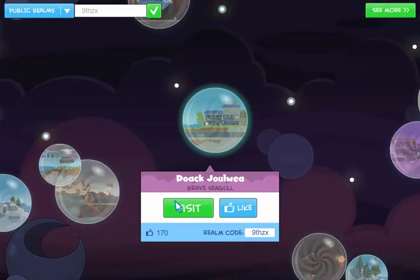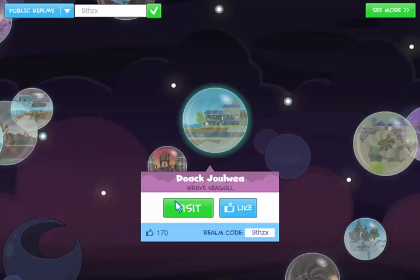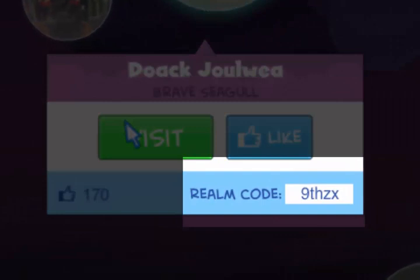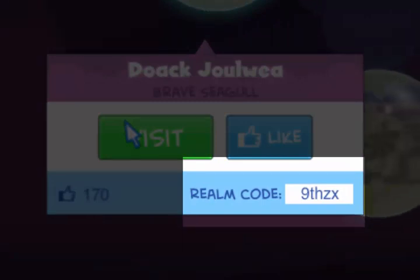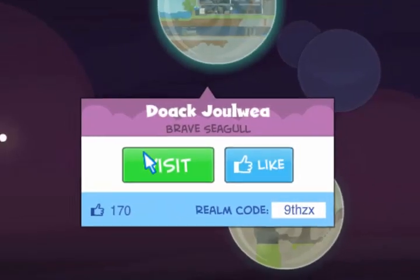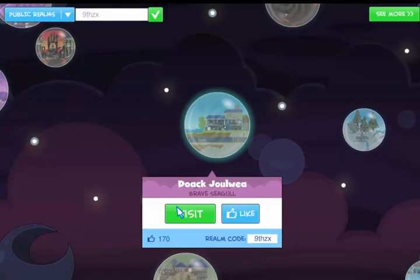I think if you're on the hunt for some more Poptanium you're going to want to check out this realm too. You can get there by using the realm code 9THZX — that's 9THZX — to visit Brave Seagull's amazing Poptanium stash. Let's take a look at it now.